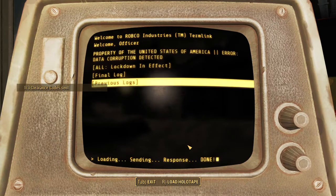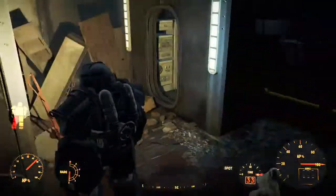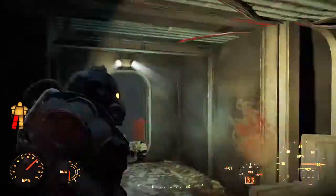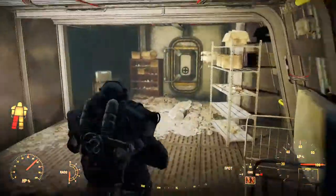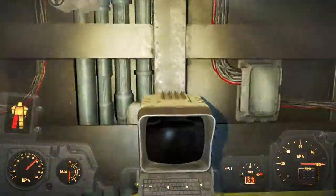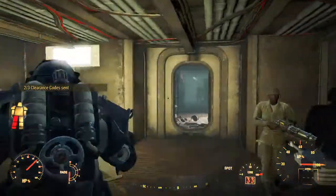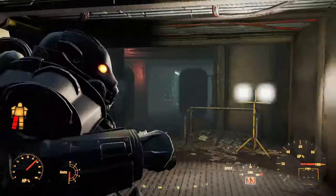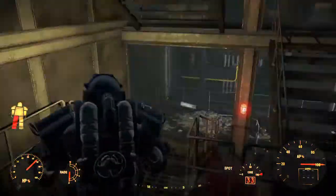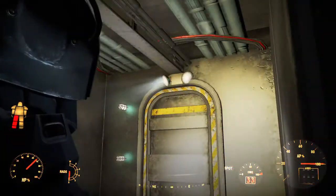Clearance code — 103. Got something? Yes, sweet. The old oil rig: if you went downstairs there was a lab that had another terminal in it. Maybe this time it's something different. So that's the door we're sending codes to — that's good.